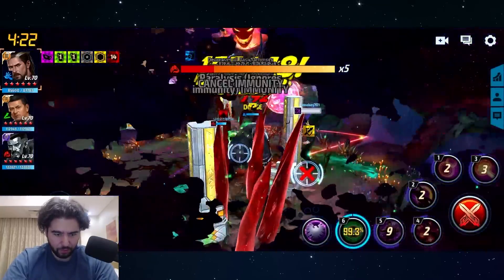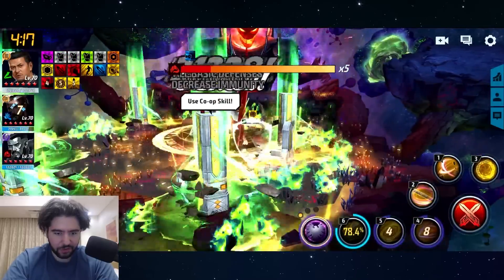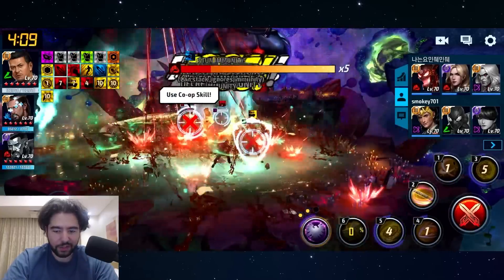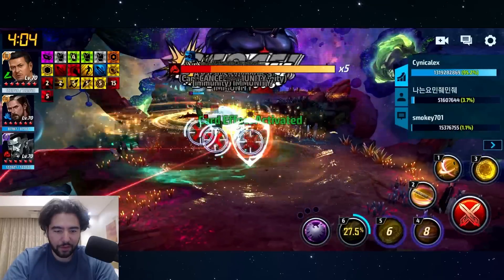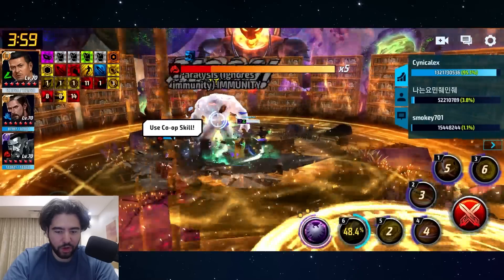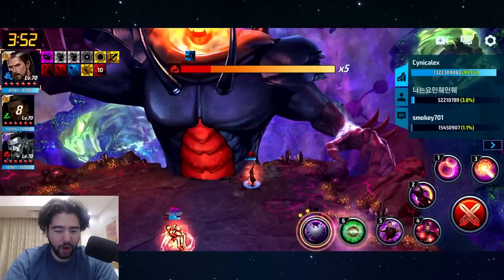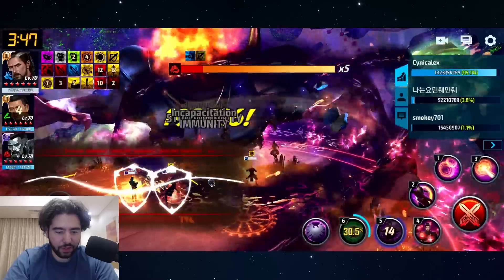I'm getting sent to the Mindless One Zone. You also get Time Frozen when you get sent to the Mindless Zone, so you get interrupted. This guy here is not doing any damage - none of them are doing any damage. Neither is my Wong. I just want to go back and then switch to Doctor Strange. There is a bug, I believe - I don't know if they've patched it - but there is a bug where you get stuck in the Mindless Zone even though you've killed the Mindless One.